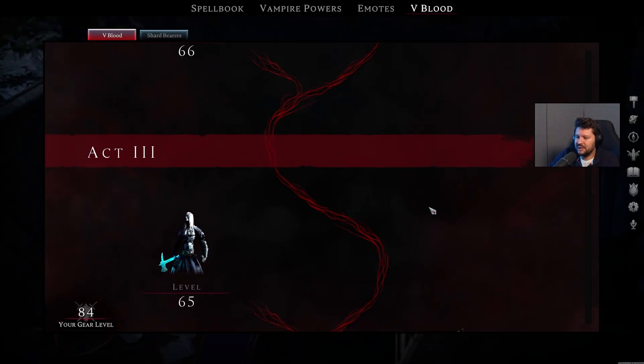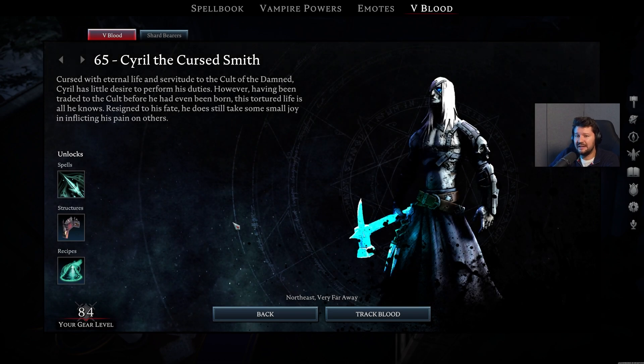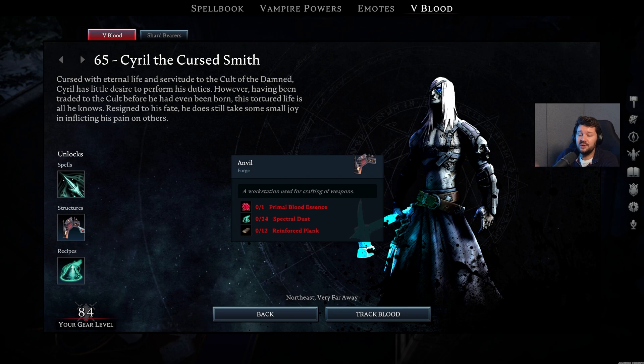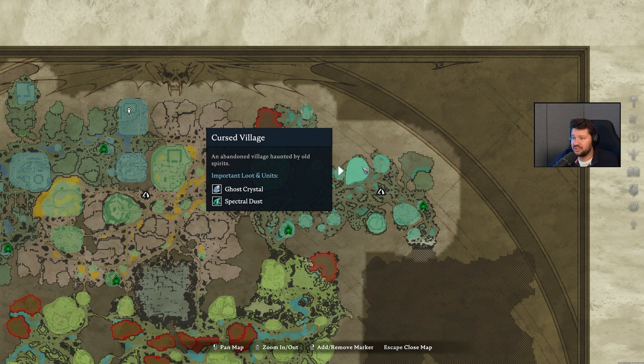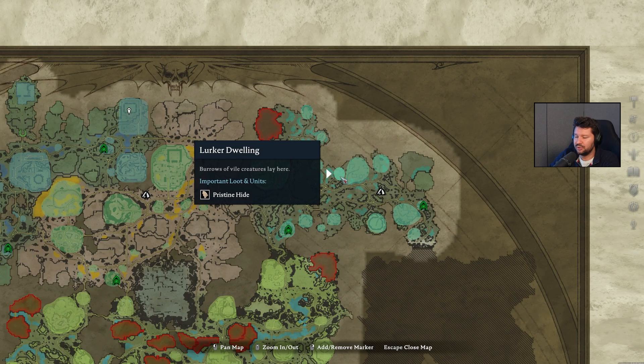Moving on to Act 3 — but right before we do so, we first have to deal with Serial the Cursed Smith at level 65. He unlocks the Wraith Spear ability, but also the Anvil so you can start crafting dark silver weapons, and also the Spectral Dust which you're going to need a lot for the endgame. This guy can be found inside the Cursed Village, in the central part of the map, right next to the Lurker dwelling.